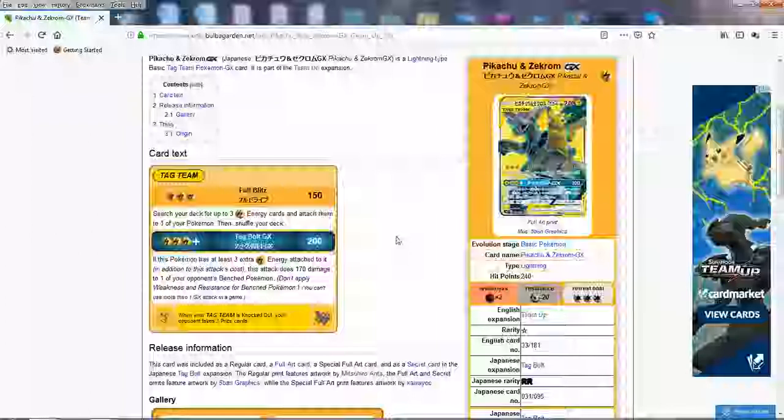This is much better than Venusaur because you have a lot of obvious options you can utilize, such as Electropower. You play a bunch of those, use one with maybe a Choice Band and you're in range to get one-hit knockouts on anything — it's not going to be very difficult. Lightning has so many great options right now from supporting cards to other partner Pokemon, making it a very versatile Pokemon for sure. The Tag Bolt GX — basically the Japanese set name from this attack — does 200 for three. That's already pretty good, in range to get knockouts before add-ons.